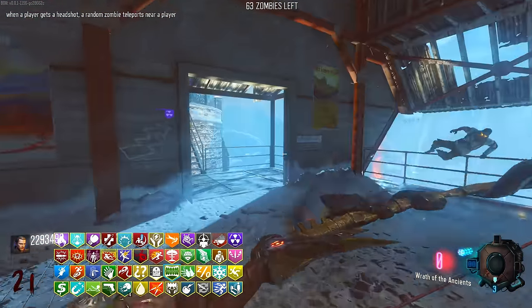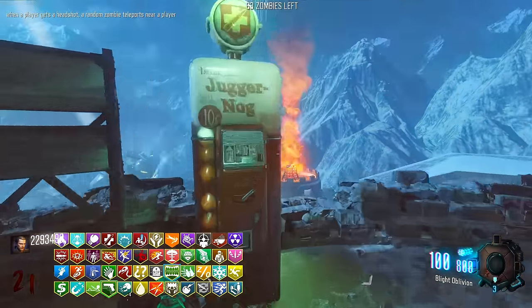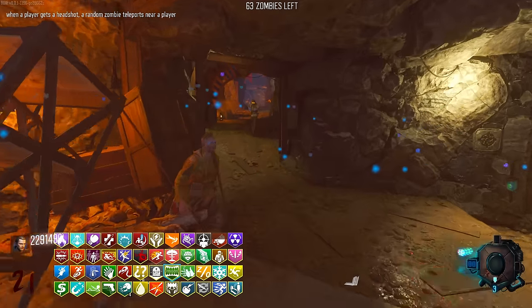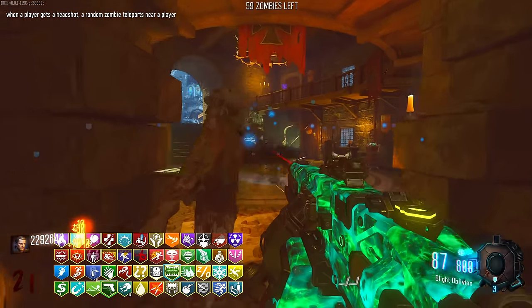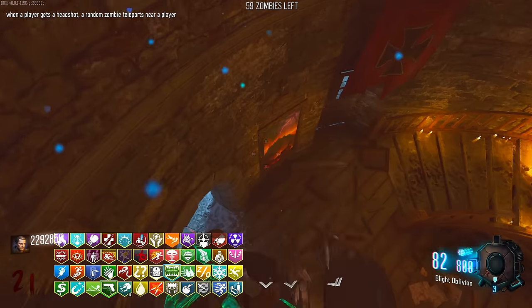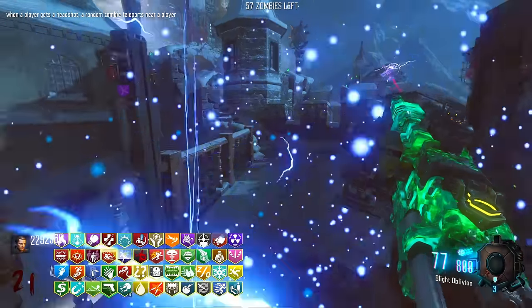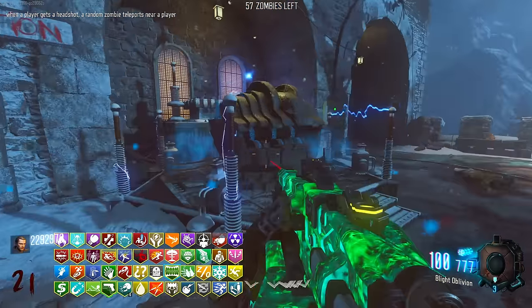We can double-buy Jug now - we can take six, no sorry, seven hits until we go down. Because it's normally a five hit, which is quite nutty. What's the next step? We need ammo - I think we have to kill zombies near the stupid things. Pack-a-Punch - sure, I'll throw you in there. Dead wire - I'll take it. A nuke - turn that into a death machine. Fine.